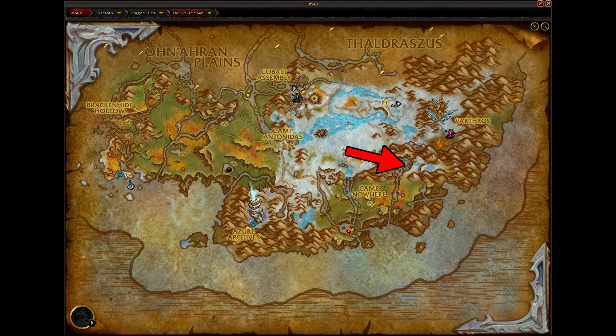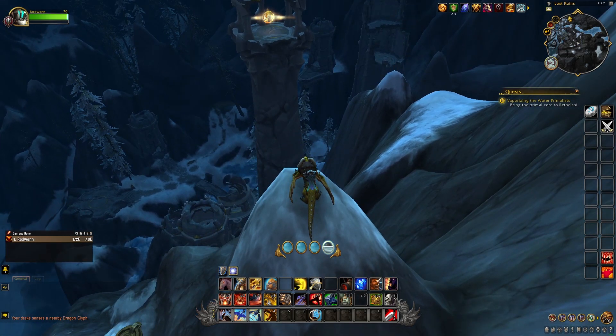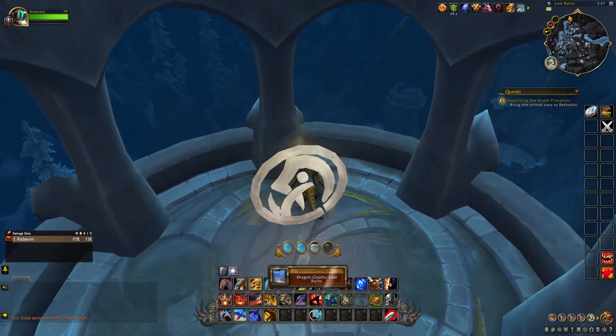This glyph can be found right here on your map in the Azure Span zone. And you can find this glyph at the top of this tower. And that's going to be pretty much it. I hope this video has helped you and thank you for watching.